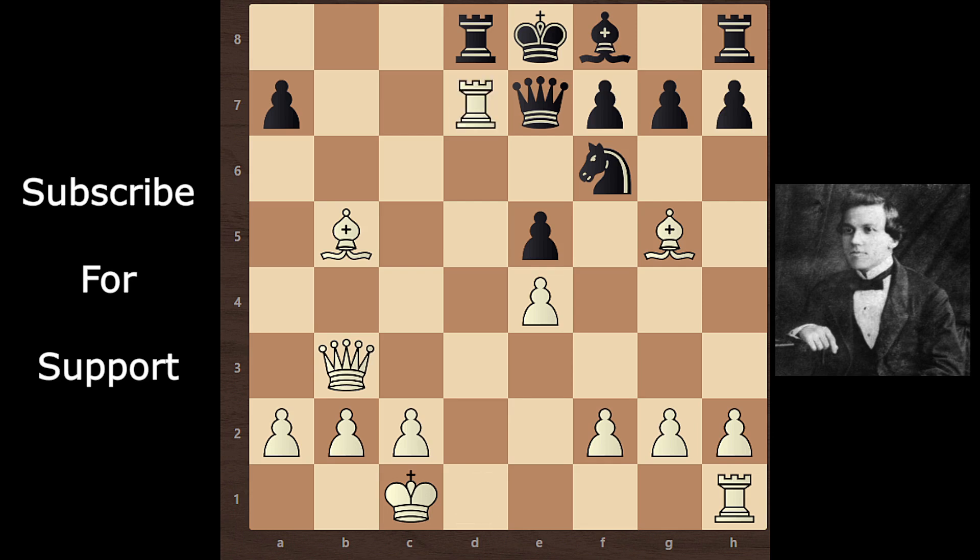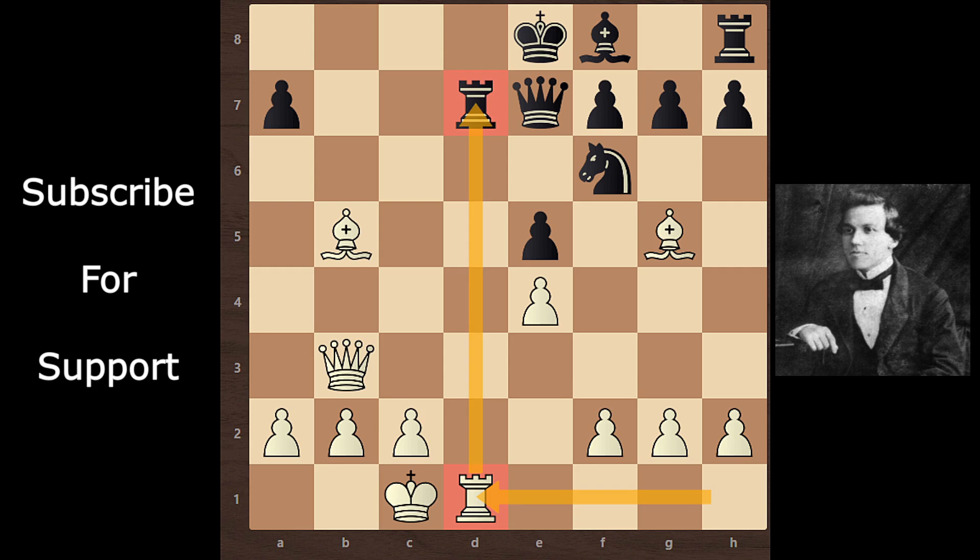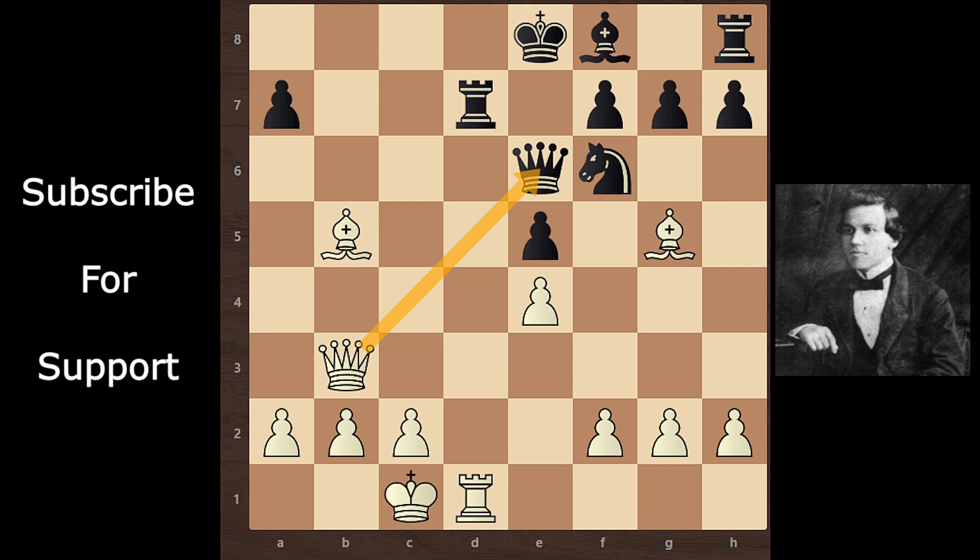Rook takes knight, and now this knight is pinned. The bishop supports this rook, so black can't take this rook with his queen. Black takes this rook with his rook. Rook takes rook. Rook d1 — the last piece joins into the party of attack. Black plays queen e6, offering a queen exchange.